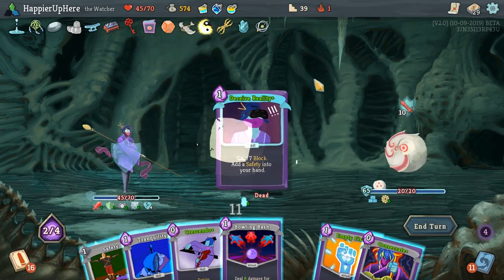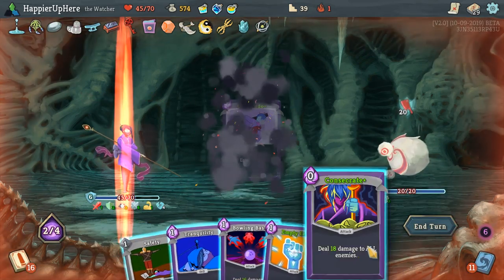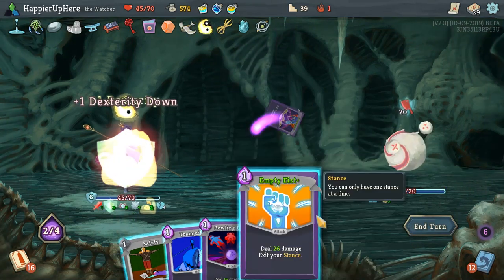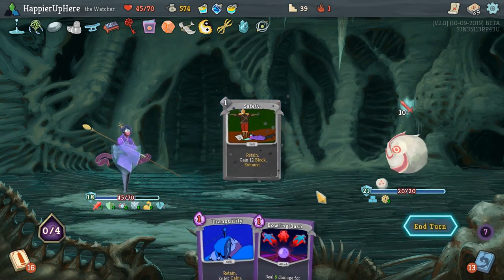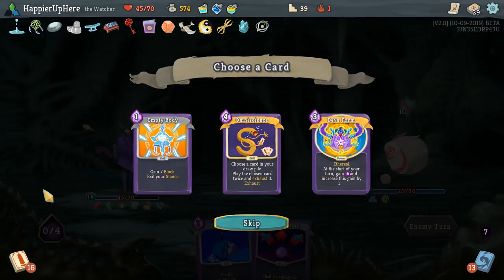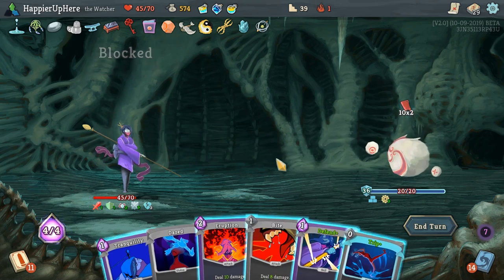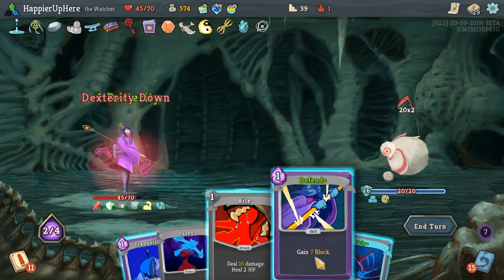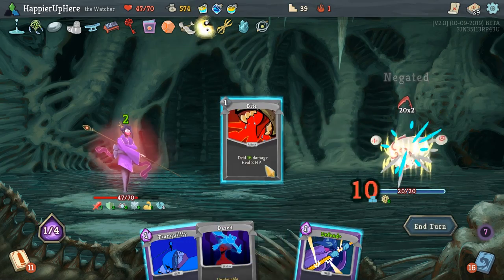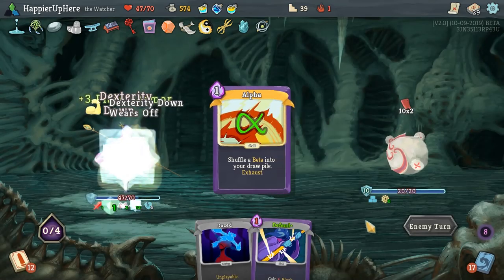Lesson Learned upgrades a Deceive Reality — very nice. We can do Crescendo, Empty Fist — Crescendo, Consecrate, Empty Fist, and then Safety. We have the plated armor, so I don't take any of these. We have 9 plated armor — we can do Eruption and Tranquility always. Let's do the Trip, then fight and Tranquility. We don't need to gain any block though, which is unfortunate. I'll take Alpha — maybe I'll show off the capabilities of that.